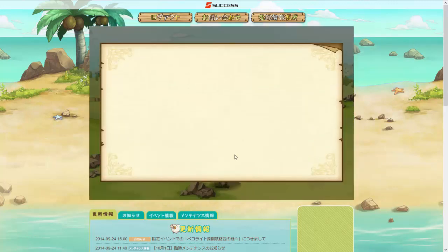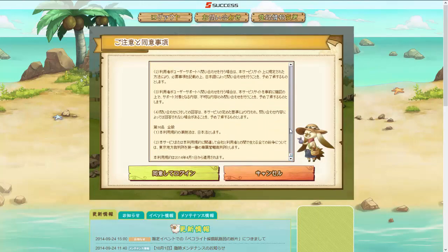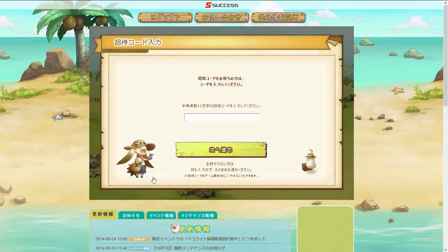The first time you play, you'll see the success logo and you'll get this. This is the user agreement that you already agreed to earlier — you have to agree to it again. So click it and you'll officially log in. You don't have to do that every time.